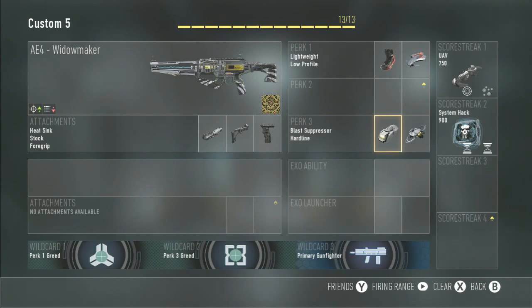Before I get into the gameplay, I do want to go over the class setup real quick. I'm using the A4 with the heat sink, the stock, and the grip. I might actually switch out the grip for the red dot just because I hate the iron sights on it. I actually ran hardline in this game instead of toughness.